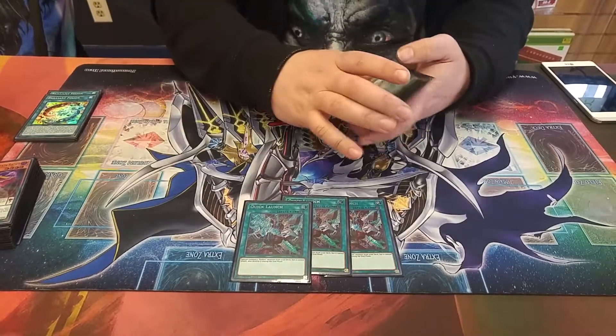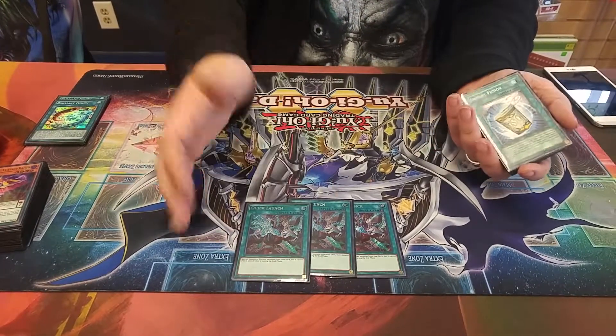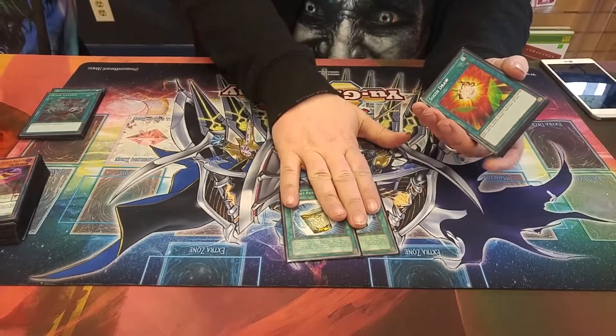Three Quick Launch, because you summon one rocket but it's destroyed at the end of the turn — most of the time you're using it for links, so you just use Premature Burial. Two Instant Fusions as well.